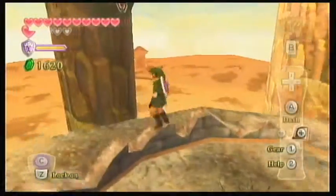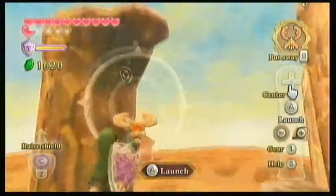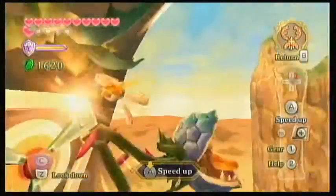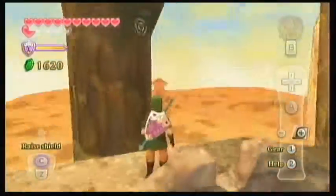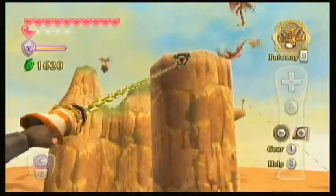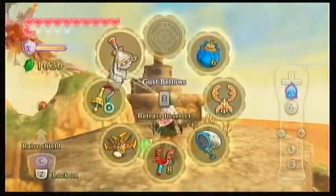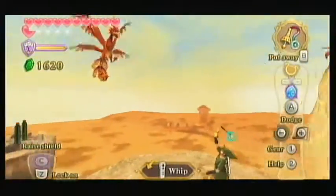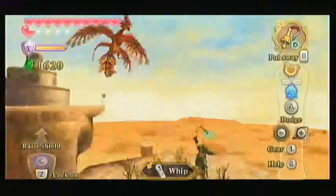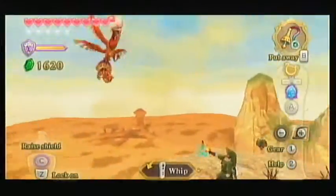Die! There you go — and normally those guys can take like 4 hits. Oh look, there's a goddess cube over there! You also found 20 more rupees. Without further ado let's get the goddess cube — can't pass up these goddess cubes.